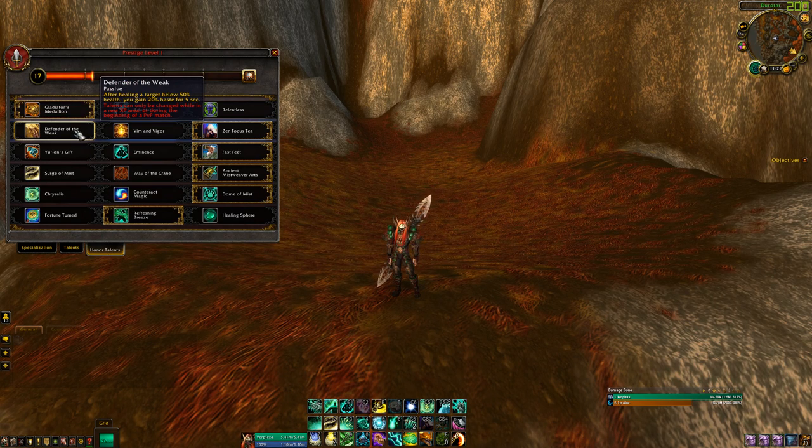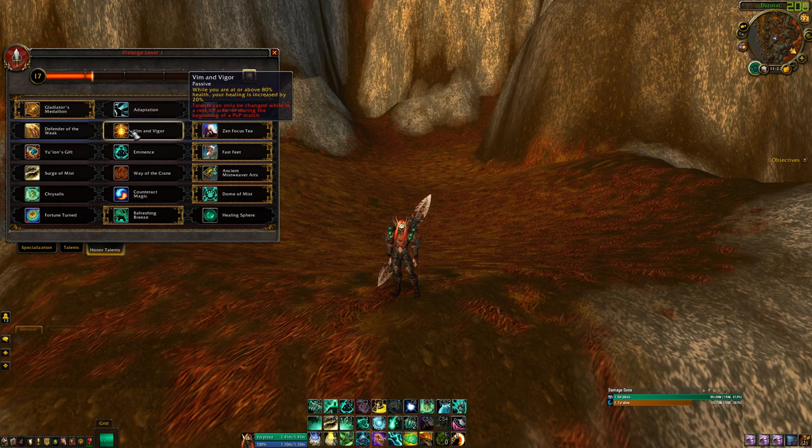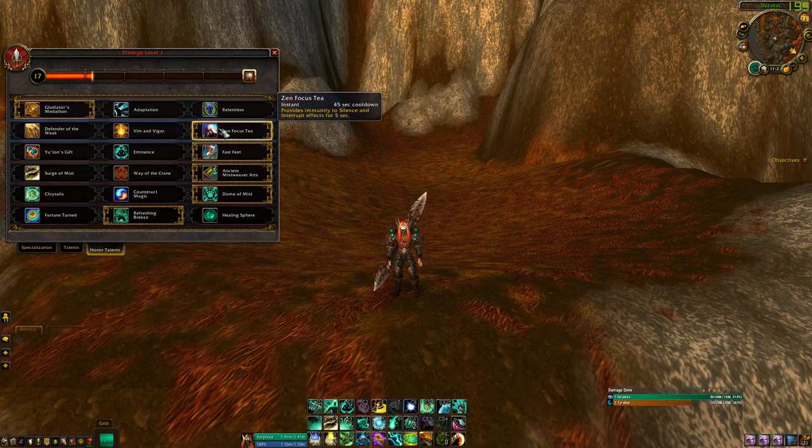Next we have Defender of the Week, Vim and Vigor, and Zen Focus Tea. Defender of the Week — below 50% you gain 20% haste. Vim and Vigor — above 80% health you're doing 20% more healing. But Zen Focus Tea gives you five seconds of complete immunity to all interrupts and silences. So if your team has taken heavy damage and the enemy team has already used their stun on you but still has a silence up, you pop Zen Focus Tea and can push out massive amounts of healing.